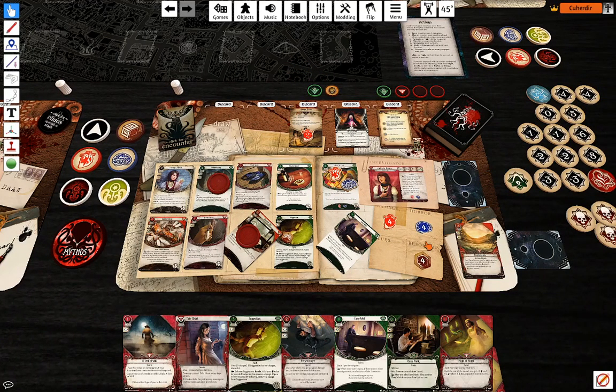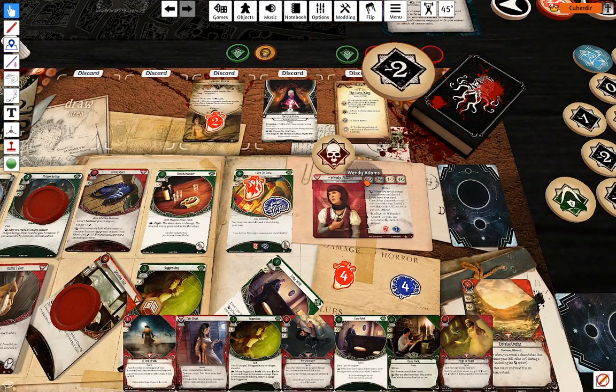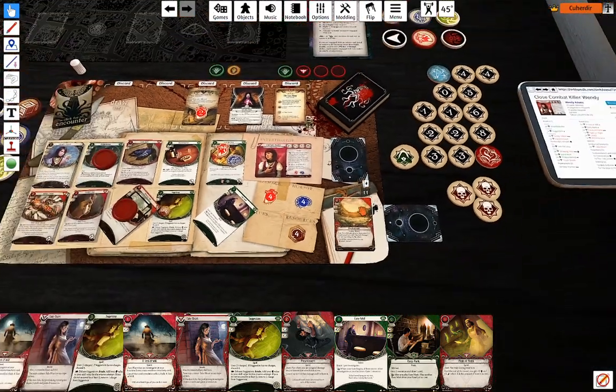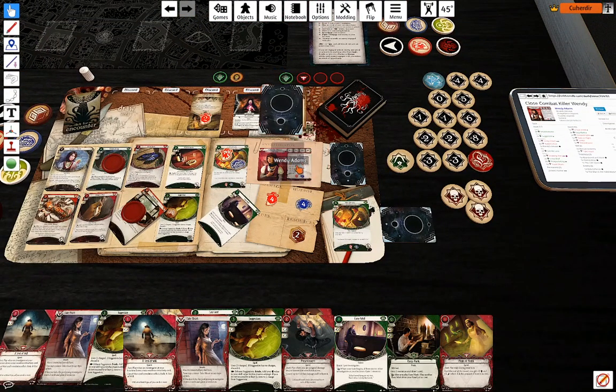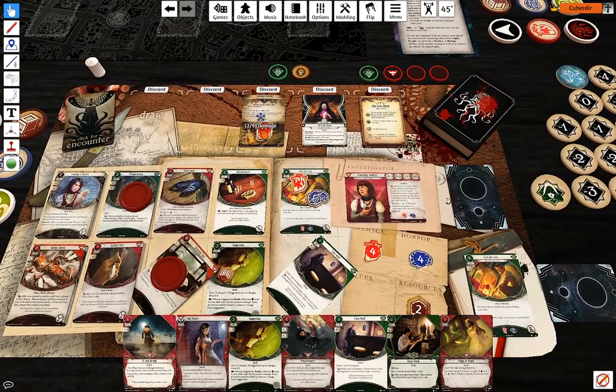Second action: attack again. Minus two — that works. Another Eucatastrophe — she's at four damage now.